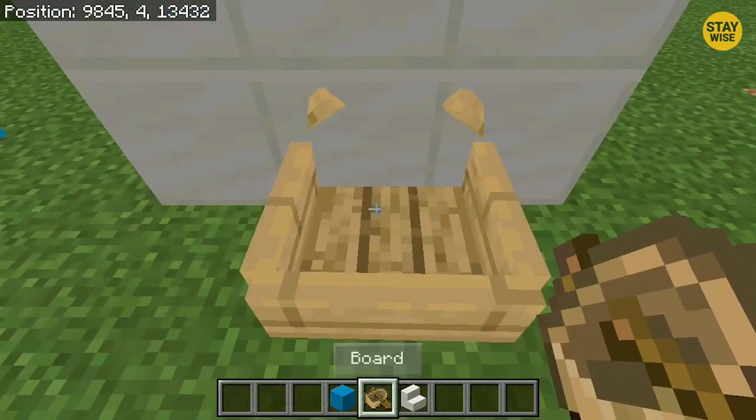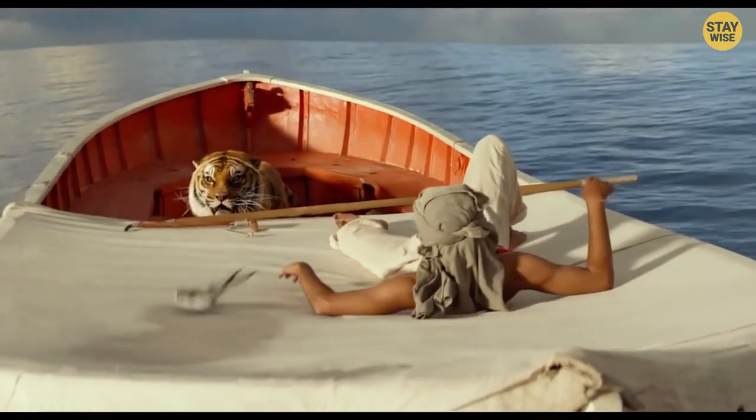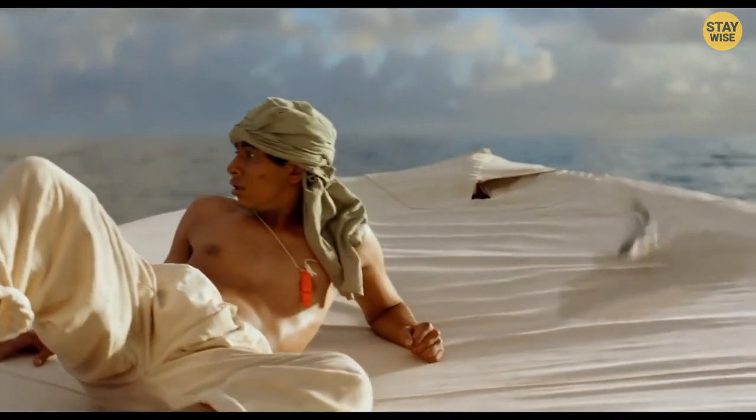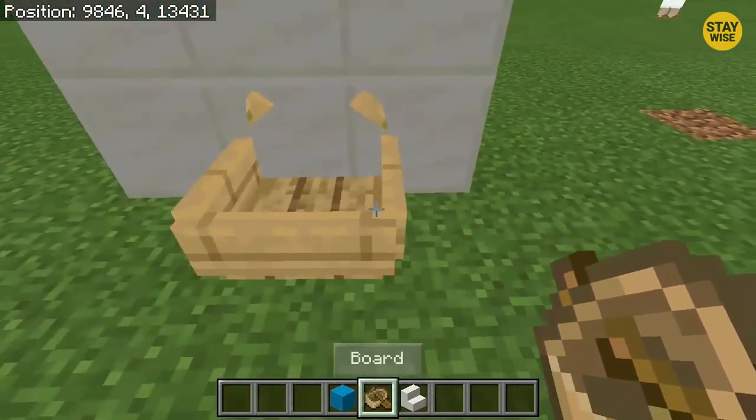Now press left click to get on the boat and press left shift to leave the boat. In Minecraft, exiting a boat puts your player at the front of the vehicle. Since the front of the boat is through the wall, you'll appear on the other side.